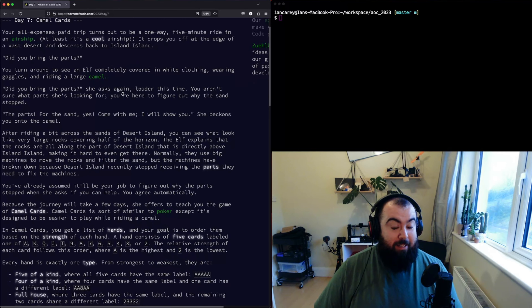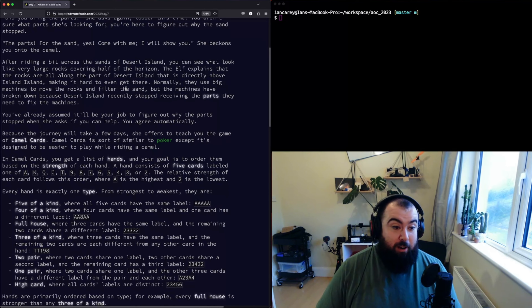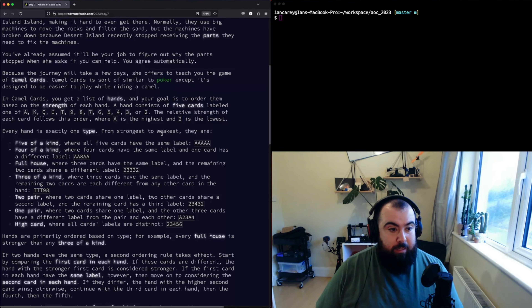Let's jump straight in and talk about what we're doing — Day 7: Camel Cards. So in the last race we won our boat trip, and we're going to the desert island. Turns out this is an airship. We arrive on the desert island, an elf starts asking us about parts — something to do with the machines that make the sand being broken. She's going to bring us there, but it's going to be a long journey, so in the meantime she's going to teach us Camel Cards.